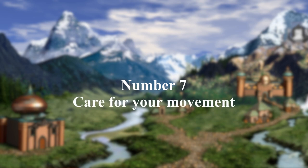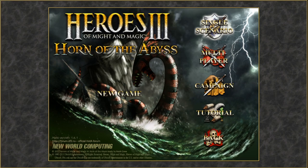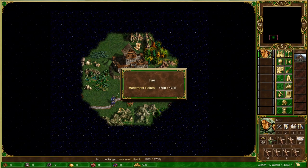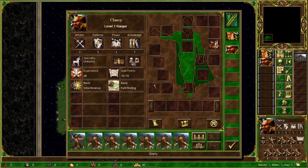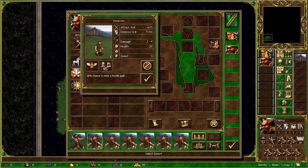Number 7: Care for your movement. In Heroes of Might and Magic 3, the movement points that each hero is given at the start of each turn during any game is decided by the unit with the lowest movement speed in your army, in addition to the base speed of the respective hero.